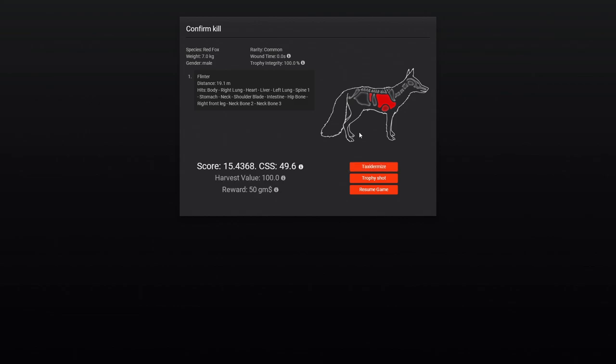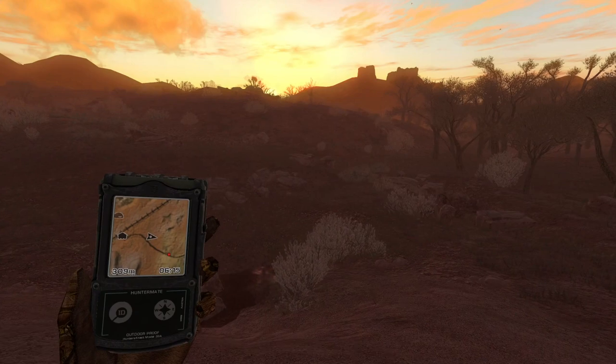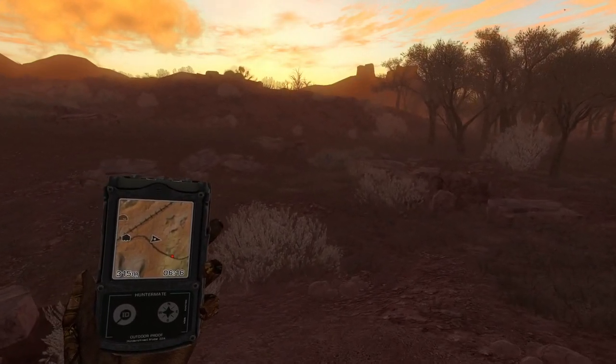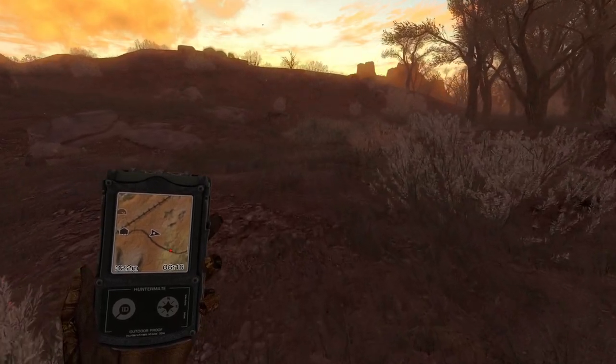It just didn't look all that impressive to me, so with an axis deer competition running at the moment, I thought that would be a good thing to come here to Bushranger's Run for. There is a red fox comp as well — it's one of my favorites, the highest scoring red fox that is not a common — so towards the end of the hunt we'll likely fast travel up there, as normally there are a ton in that area.